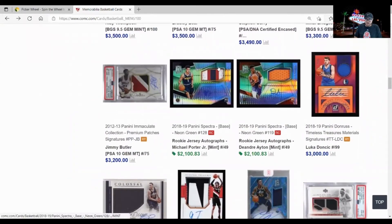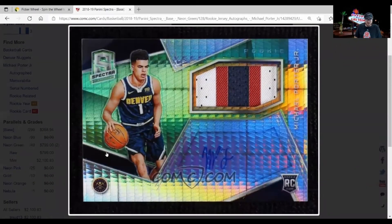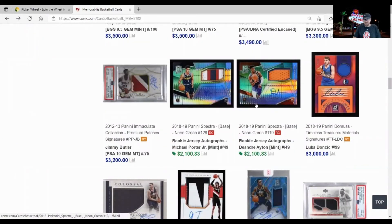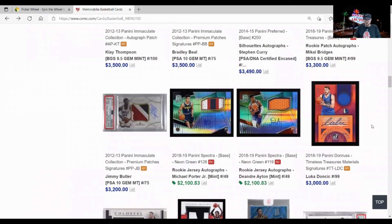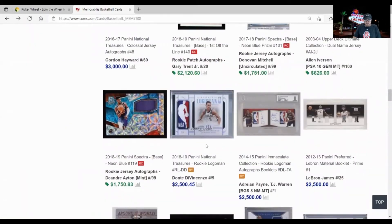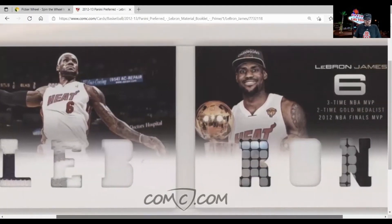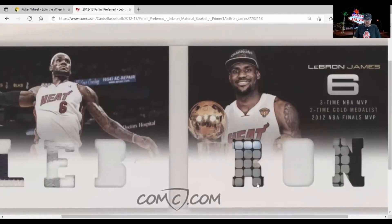We've got some Michael Porter and DeAndre Ayton — these cards in my opinion are just ugly. The hyper prism finish makes for a lot of print lines. I'm not sure if these are on-card or sticker autos — the hyper kind of hides that but it's still just an ugly card. We've got the Luka mom signature here, at least the one people allege is his mother's signature. We've got some De'Vincenzo, and here's the dual logo man booklet I talked about in one of my logo man episodes.